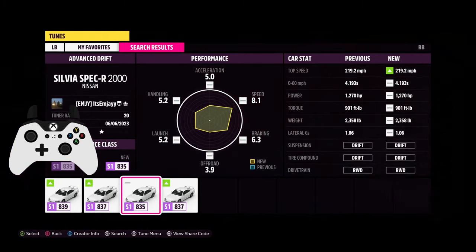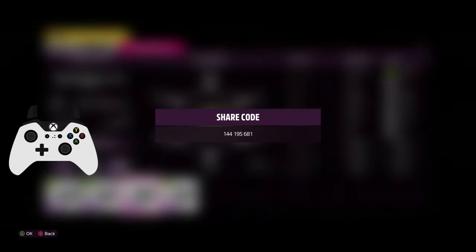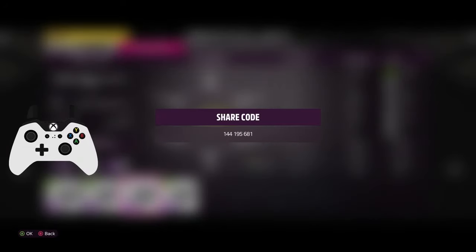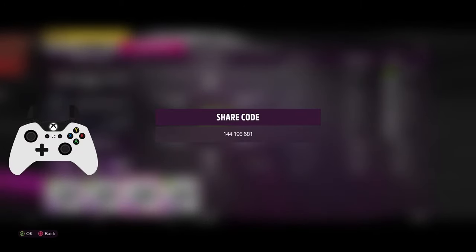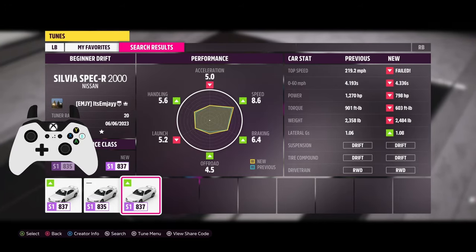If you're more advanced, same car, go for this one. The share code is 144195681. This is a 2JZ swap S15, so it's got a little bit more horsepower for those advanced drifters that want some more power. But for the sake of the video, I'll use the beginner drift build.